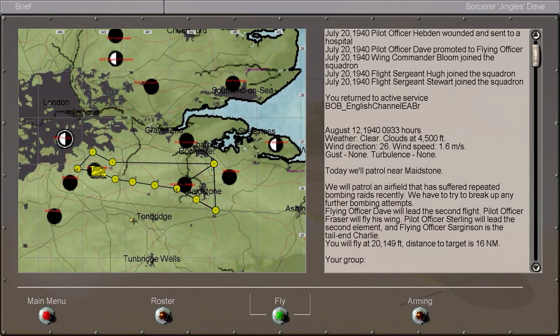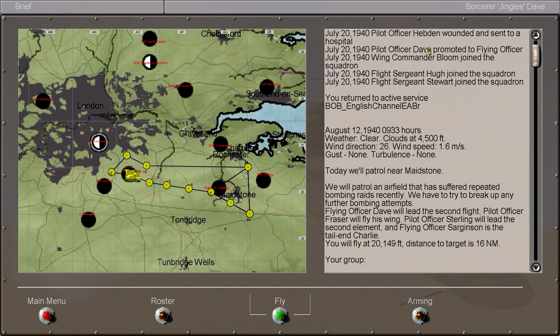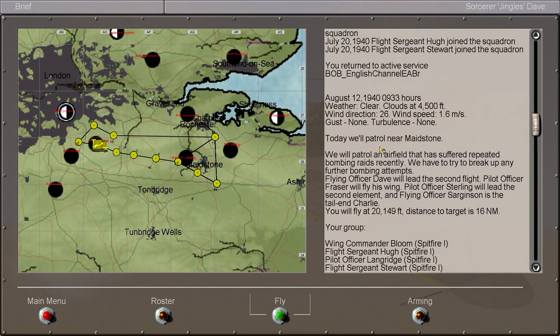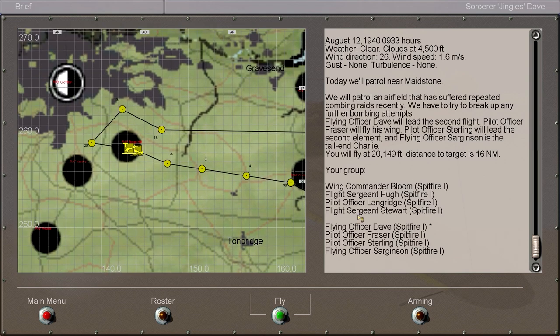Because we've been promoted to Flying Officer, we are now leading Yellow Section of our squadron. We are now in charge of Yellow Section. Pilot Officer Fraser will once again be flying on our wing, and we'll be joined by Sterling and Sarganson. Sarganson is also a Flying Officer, but probably because I've got so many bloody kills I've been put in charge anyway.